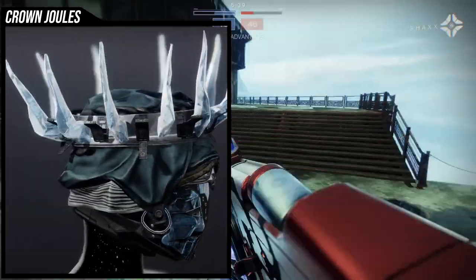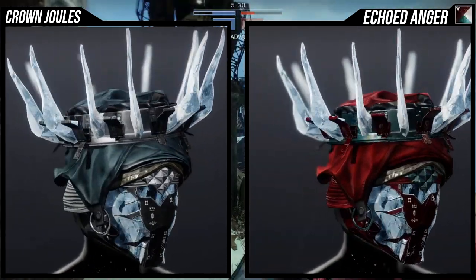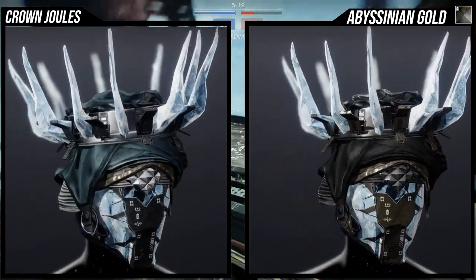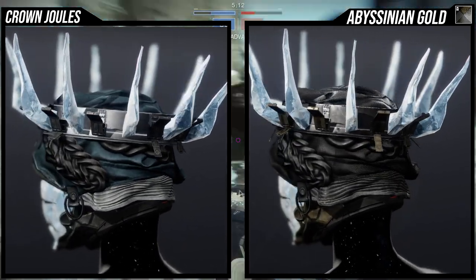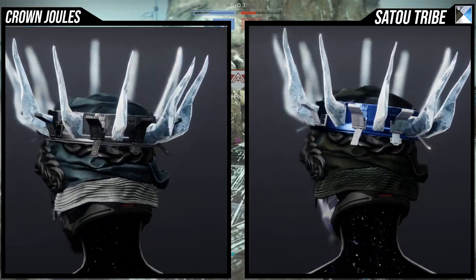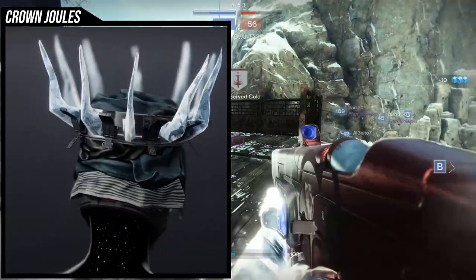Crown Jewels is my favorite look for Crown of Tempest, but it shares the same shader flaws as the base look — shadering it is kind of annoying. You'll want to lean into really bright colors. Abyssinian Gold looks good but everything is dark compared to the crystal, which is just white. You could probably pair it with Sato Tribe since it has white in it. Also note that the base look is a little bigger than the ornament — Crown Jewels actually makes the helmet a lot smaller.